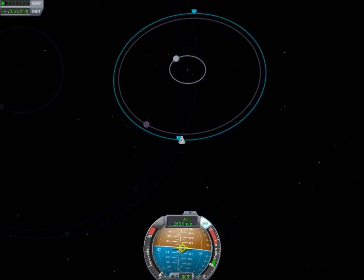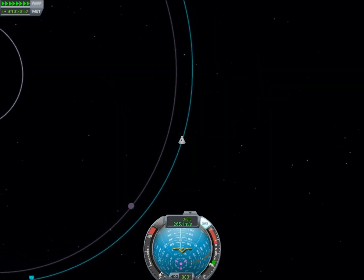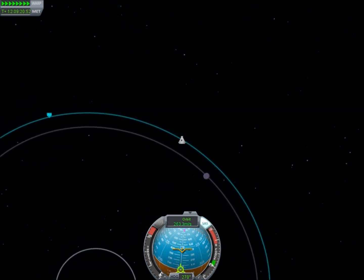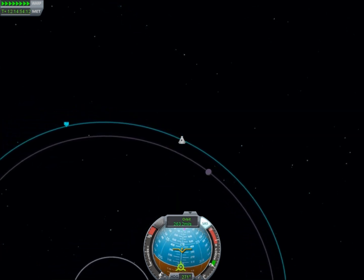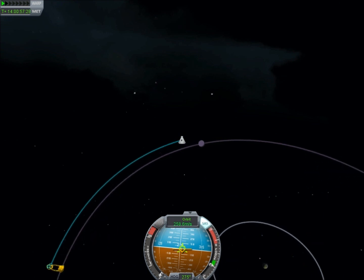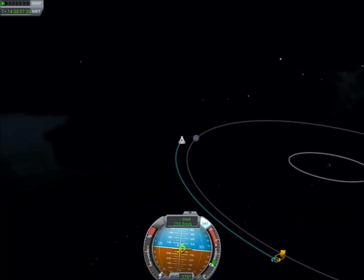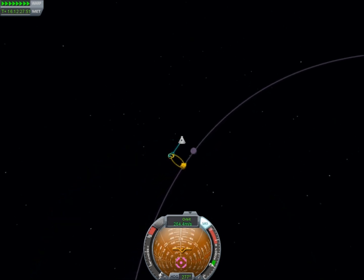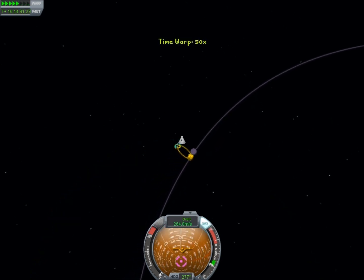Now we just have to time-accelerate until Minmus gets close to us. We're in a higher orbit so it orbits faster than us and will catch up. Once it starts closing in, we descend. As we do our retro burn there's a cool new map screen feature — it shows you when there's going to be a sphere-of-influence change and estimates what your new orbit will be. It would have been nice to have this when leaving Kerbin, so you know whether your orbit will intersect before coming all the way out and needing a rendezvous.